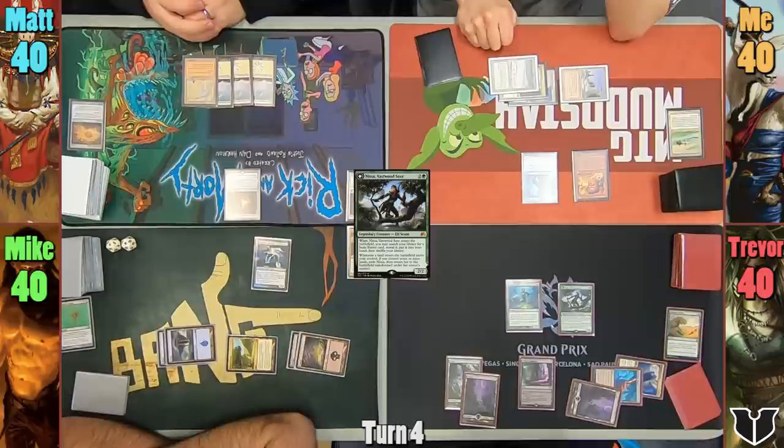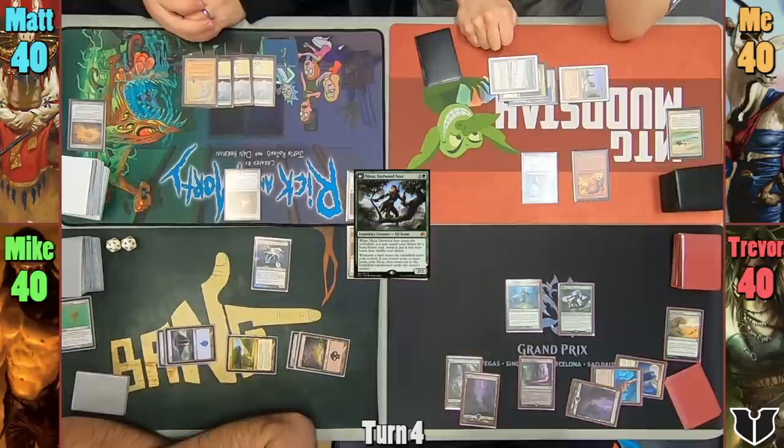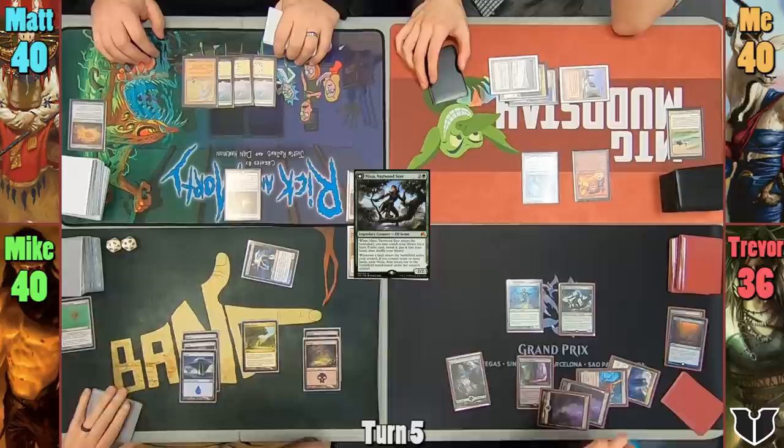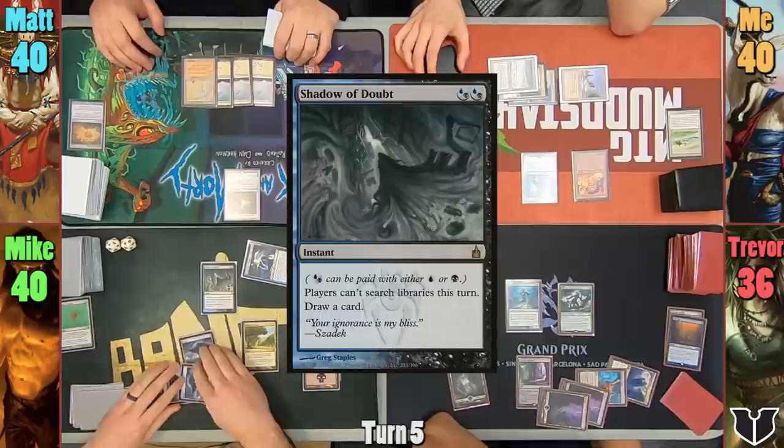Trevor finds a Basic Forest, puts it to hand, and passes. Mike plays an Island and hits Trevor for 4 with the Gaslord. Responding to the Gaslord's on-hit trigger, Trevor casts Entomb to find a card for the graveyard. Mike stops this with a Shadow of Doubt, denying Trevor the ability to tutor, and Mike draws a card.